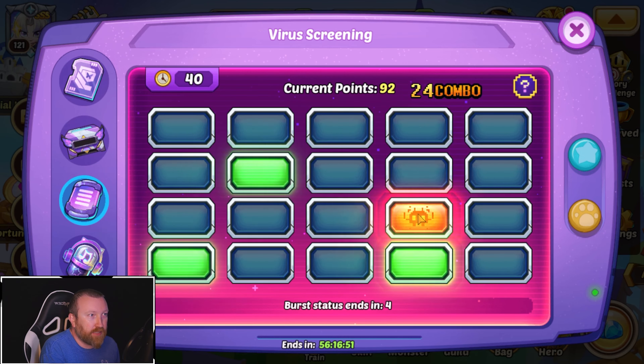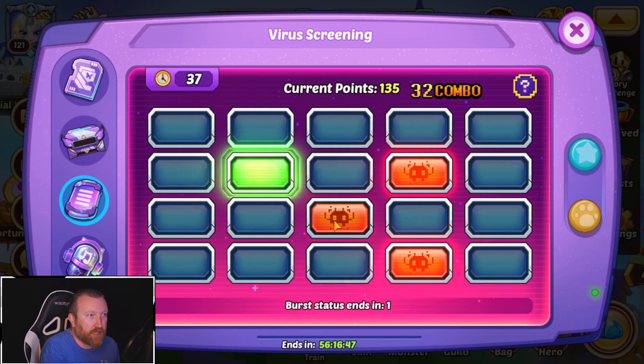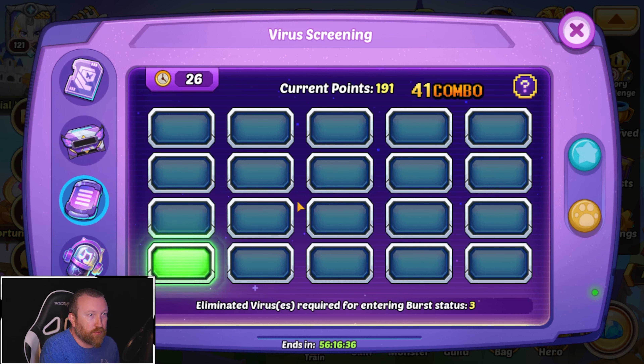We need to keep going in the order they came up, otherwise they disappear and we miss some. I think that's the biggest problem — I've missed a couple, and by the time I go to click on that spot, it disappears before my click actually initiates. That seems to be one of the biggest parts you really have to focus on to generate points in this event.